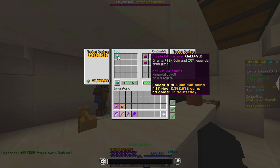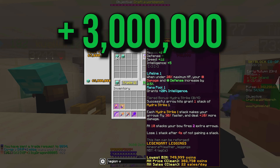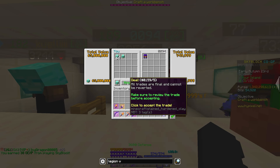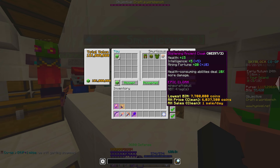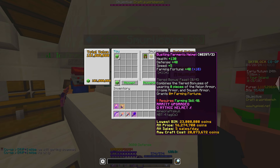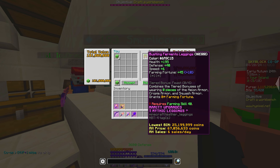15 million coins for five of these talismans — I don't really know why I bought this for that much, I definitely could have gone cheaper. Here we've got God Roll Terror Leggings with Lifeline 1 and Manapool 1 — bag secured. This guy had a bunch of plain farming tools and some trash, so I just put up 6 million coins for it and he said okay.